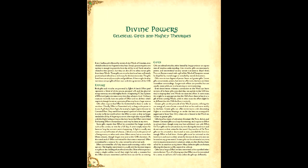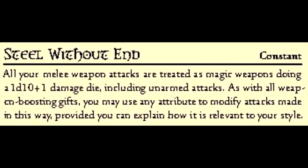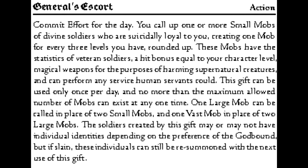We have six points to spend on divine gifts. Lesser gifts cost one point, greater gifts cost two, and adding an extra word costs three points. We'll be going with the following divine gifts: Echoes of the Past is a lesser time gift that allows you to commit effort to witness events in the past as if you were there. Steel Without End is a lesser sword gift that treats melee weapon attacks as 1d10 plus 1 damage die before calculating ability. General's Escort is a lesser war gift that allows you to commit effort for the day, calling one small mob of divine soldiers that are loyal to you — this mob has the stats of veteran soldiers and effectively acts as a form of summoning Einherjar. Bending the rules a little, but it is the best fit.